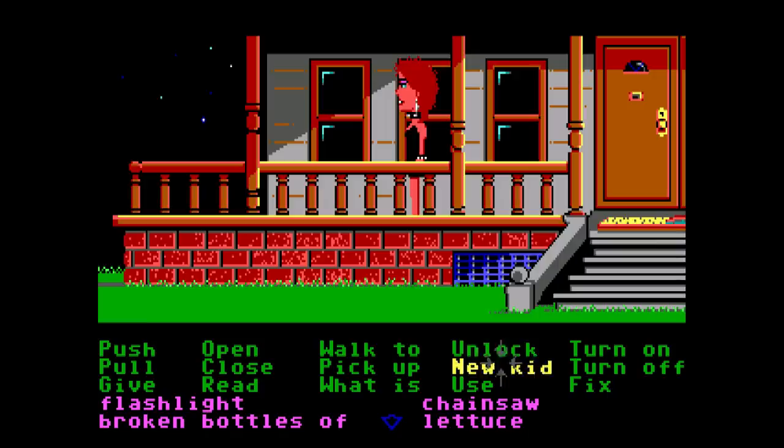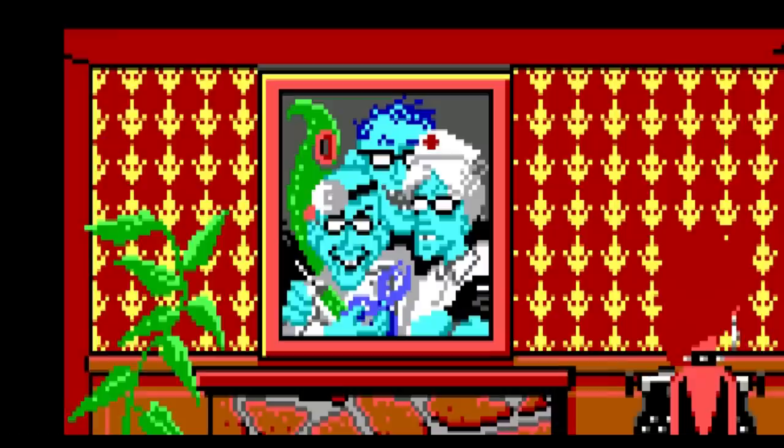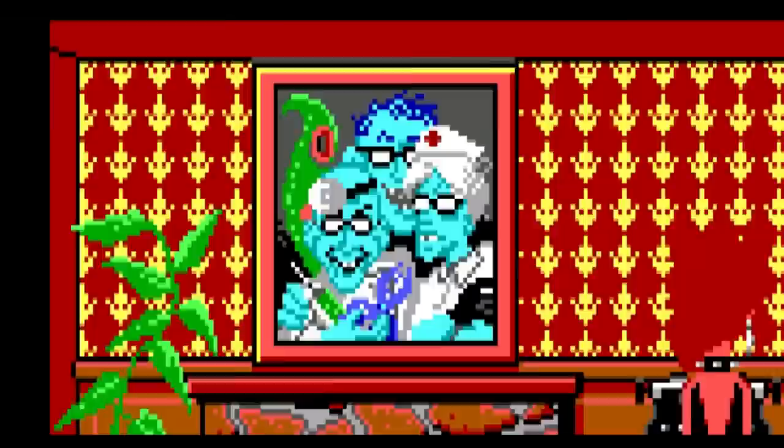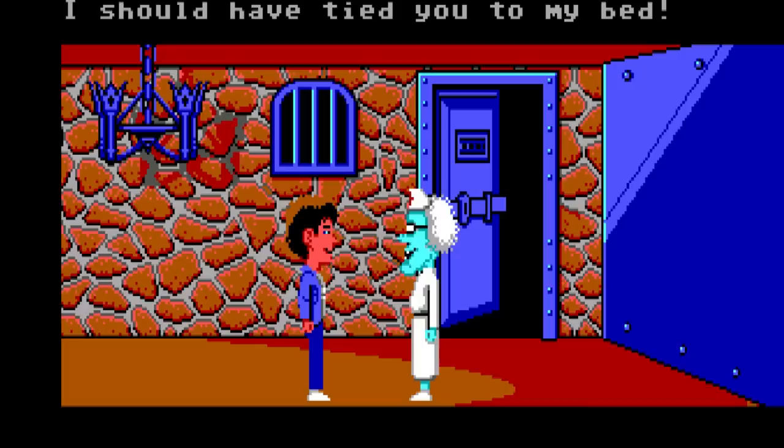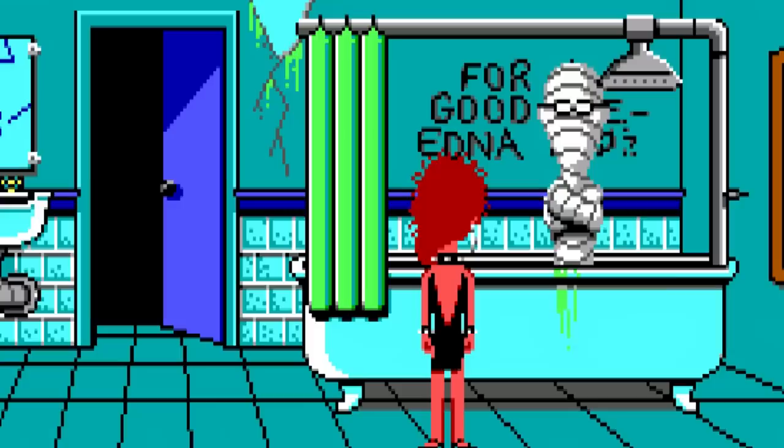Technically I guess I'm only controlling two characters at a time, but if I'm honest, I try to avoid even that by only using Razor. Some puzzles do require switching back and forth, but I used her for the majority of the game. These strong-chinned characters that live in the mansion are the Edisons: Dr. Fred, who has been brainwashed due to prolonged exposure to the radioactive meteor; his very thirsty wife, Edna; and their son, Weird Ed. Weird Ed is definitely the normal one in the family. There's also dead cousin Ted — he resides in the bathtub in case you wanted to visit and pay respects.